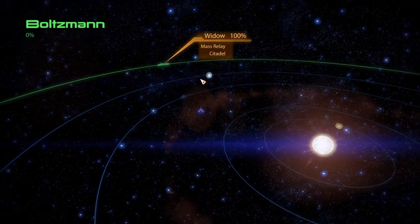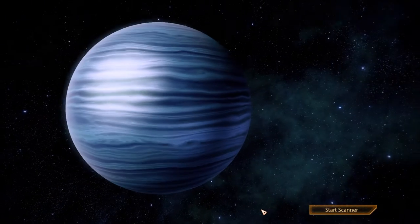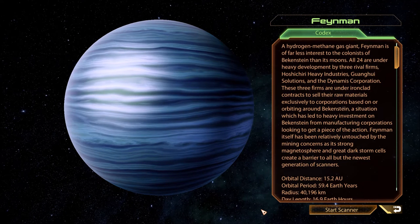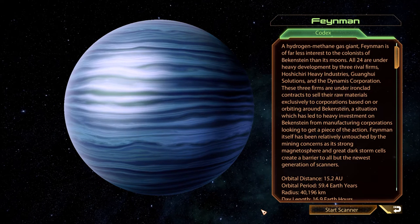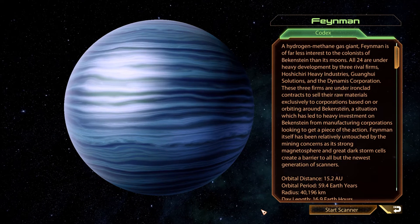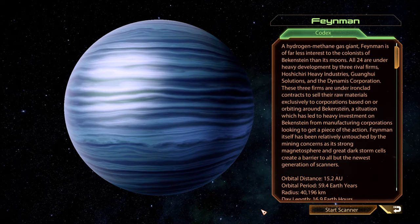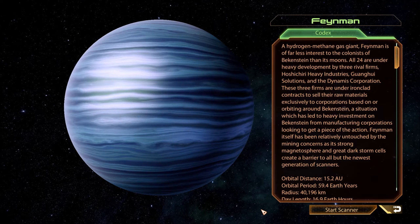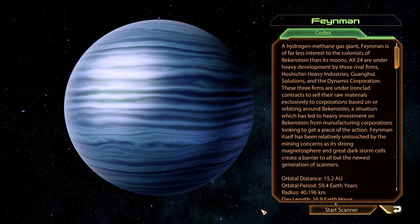We're gonna help Kasumi, right? We'll help her right away — it's right here. The Feynman Planet. A hydrogen methane gas giant, Feynman is of farthest interest to the colonists of Birkenstein and its moons. All 24 are under heavy development by three rival firms: Hosuchiri Heavy Industries,